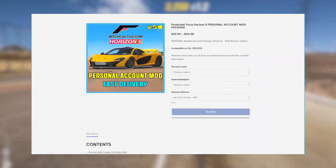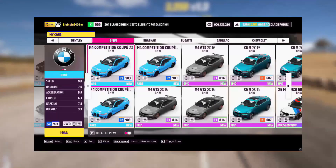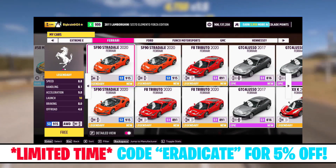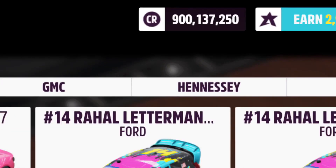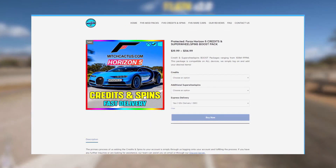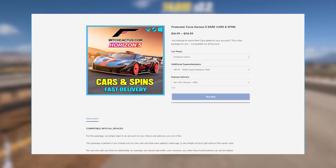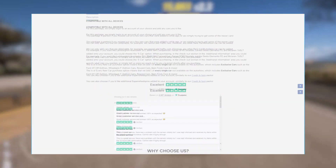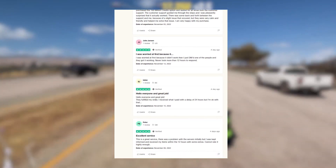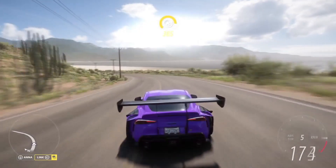Before we get into that, I need to quickly mention that if you're simply looking for a top-up to your account in terms of credits, wheel spins, or certain vehicles you may not already have — including instant access to the brand new Series 21 cars — you can simply go to mitchcactus.com. There you'll see you can purchase modded accounts that come pre-loaded with all these things, and alternatively they offer top-up packages for your personal accounts including credits, wheel spins, skill points, and specific vehicles. So if any of this interests you, head over to mitchcactus.com and save yourself the hassle of grinding.